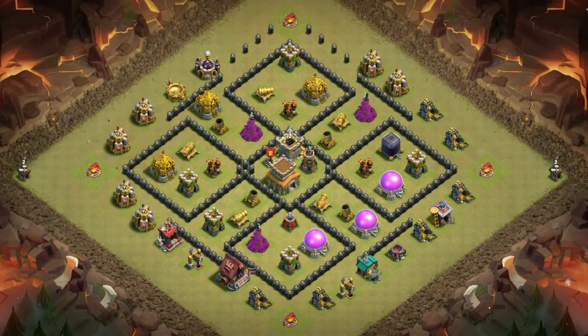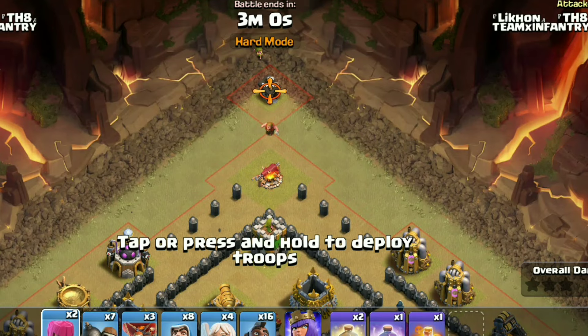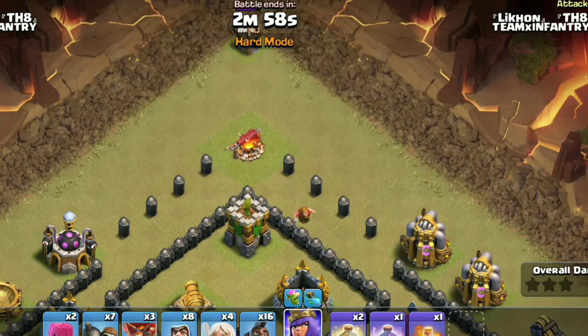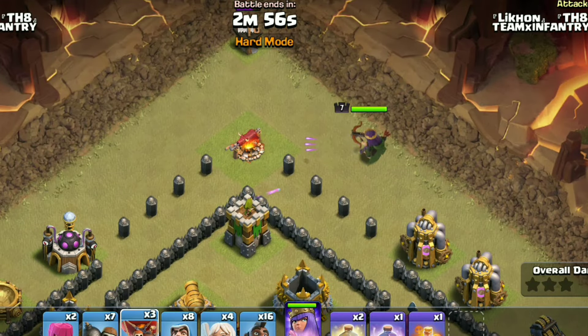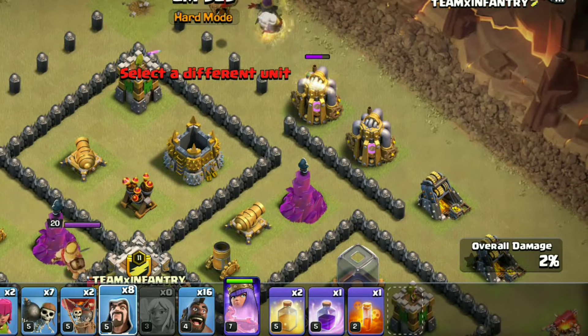In this base, we will start the Queen Charge at 12 o'clock and continue charging all the way to the center. We will take out CC troops and the bomb tower to initiate hog rider spam at 2 o'clock and move in this L-like path. The strategy is exactly the same as the last attack but troop placements are different. Since I have nothing else to share about this army, I will just let you focus on the attack.